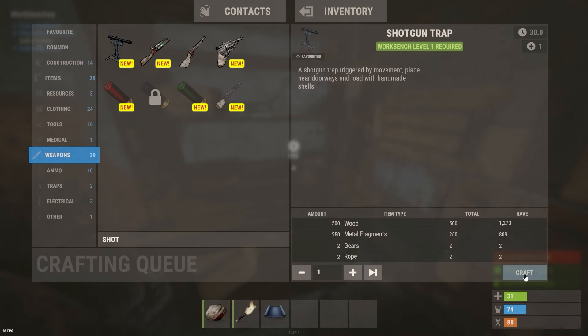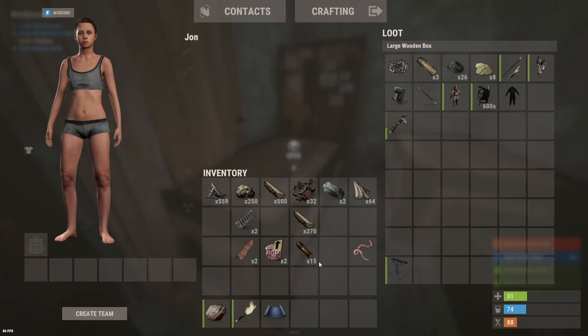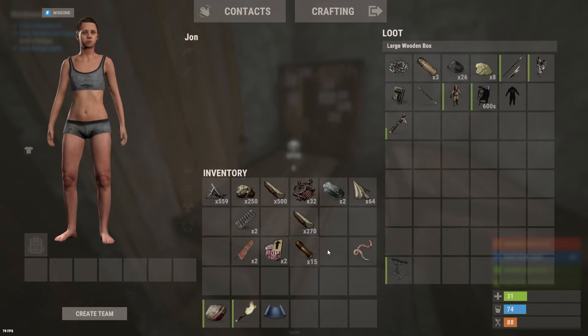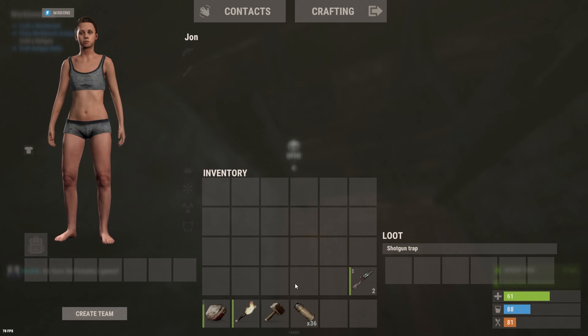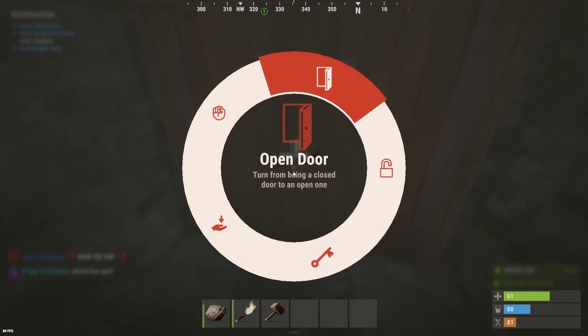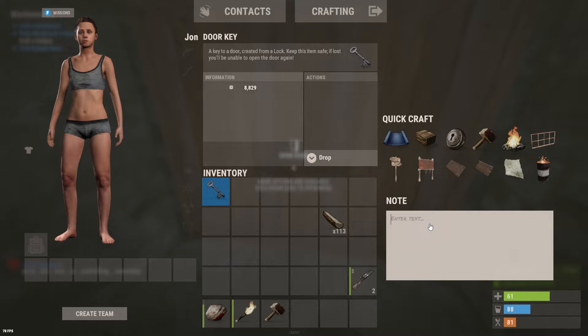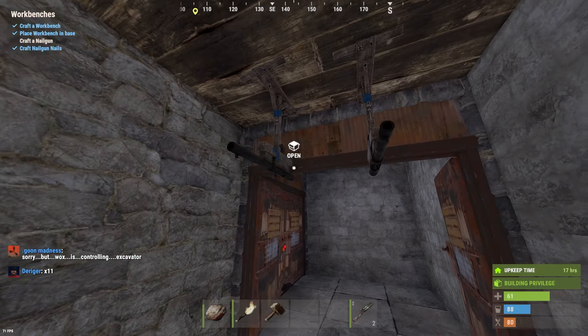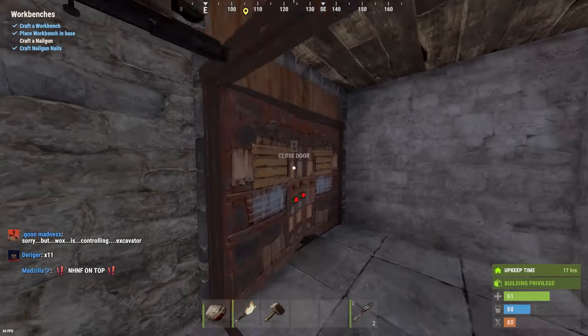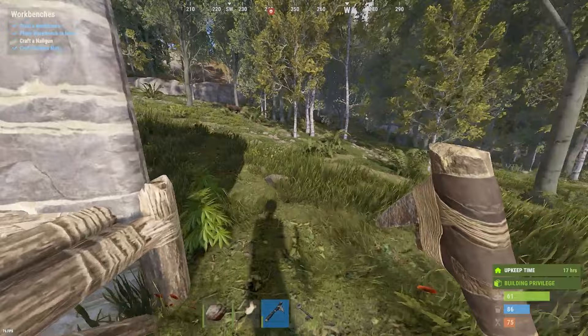I wasn't having too much luck in my area so I respawned at the beach and farmed the road all the way back, and found a shotgun trap! That took some time, and I'm pretty sure I can craft another one. We've got two shotgun traps - that might not be enough but I think we can get started. Let's load these bad boys up.